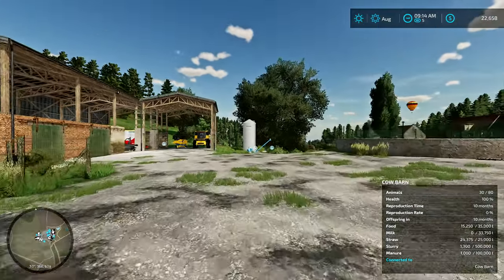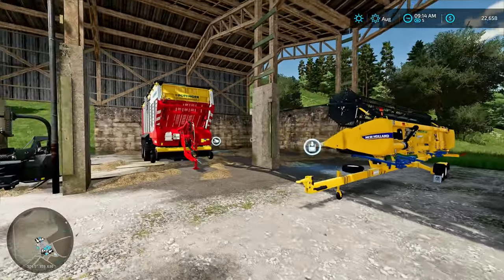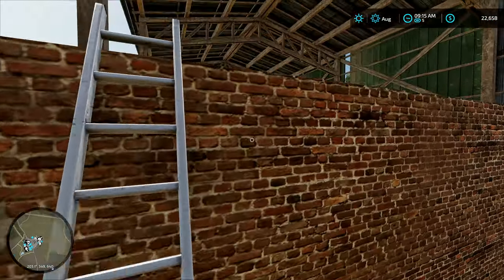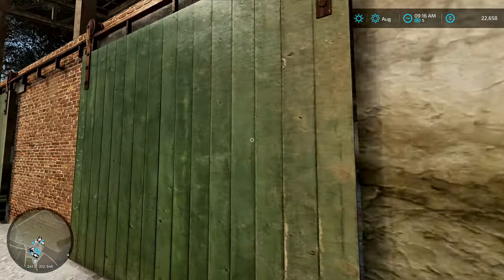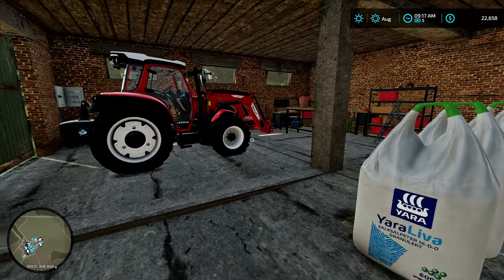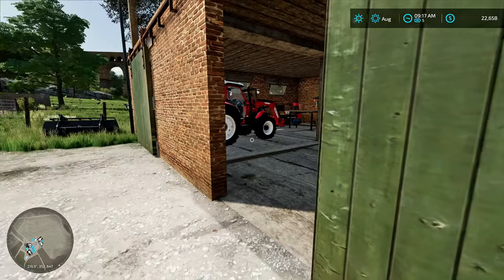We have a slurry pit on the right, and I did add a shed here — it's actually a mod from MA7. I went ahead and added it to the map because I needed a place to put the harvester and the forage wagon, and I think it fits really well with the rest of the buildings. There's a little place up top where we could store a bunch of bales using the telehandler. I also put all the fertilizer and lime in here and we have a tractor with a front loader to get the bags out.